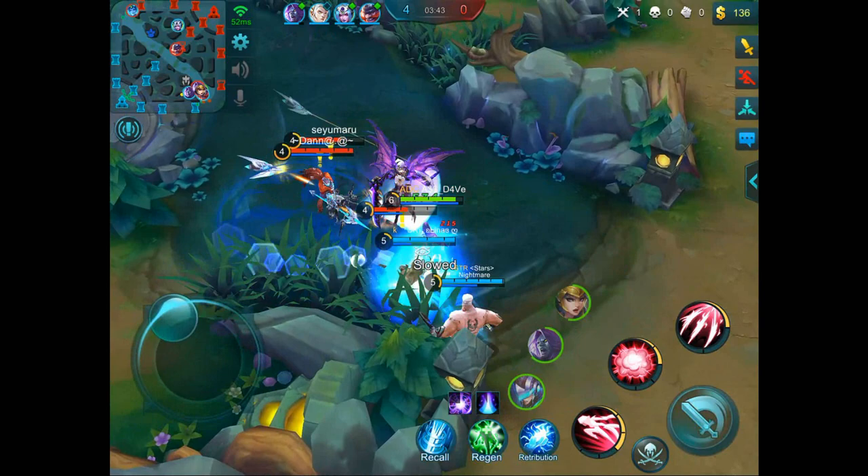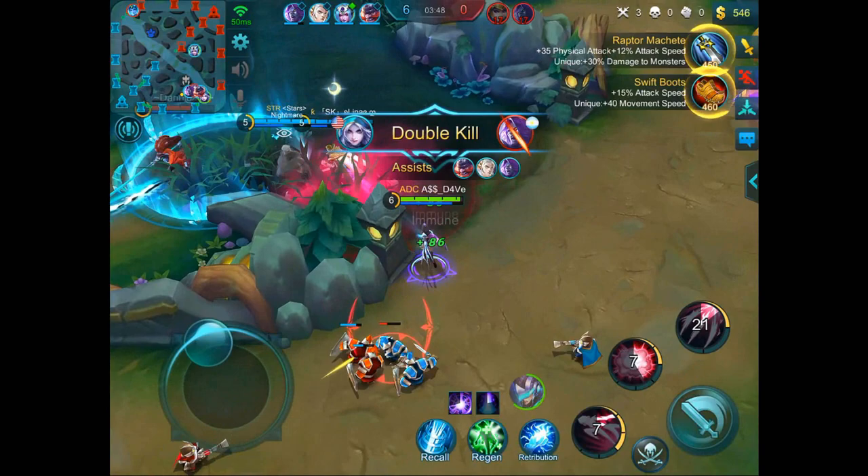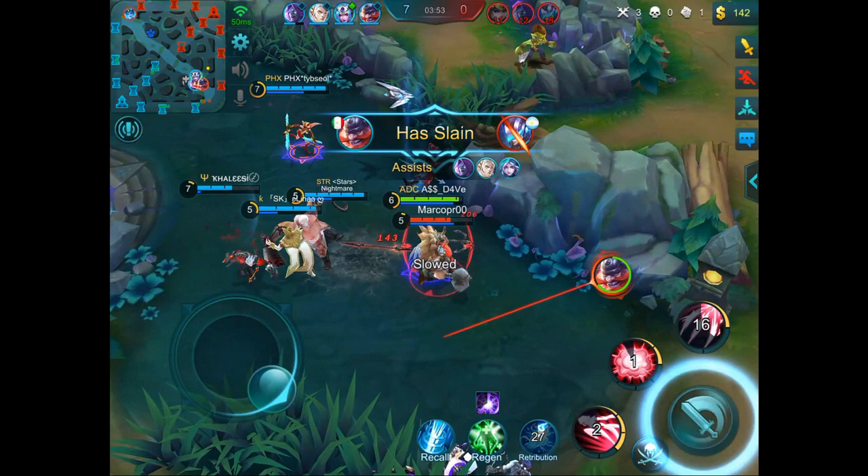With Natalia, most of the time I take Retribution, sometimes I take Purify depending on the enemy team comp. For emblem, I choose between Roamer Emblem, Physical Assassin Emblem, or Jungle emblem — whatever fits your need. I personally found Jungle Emblem to be the best on Natalia.